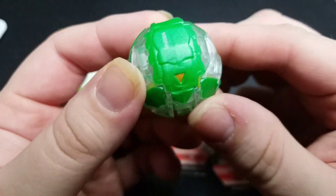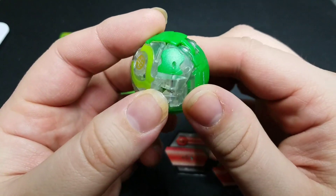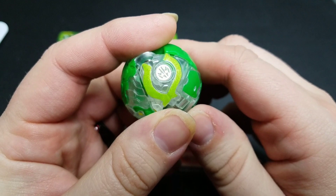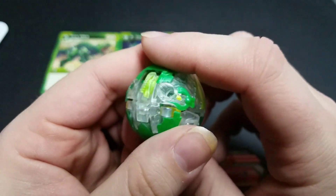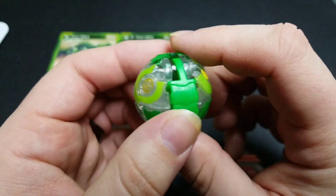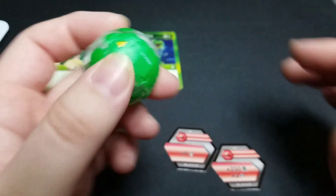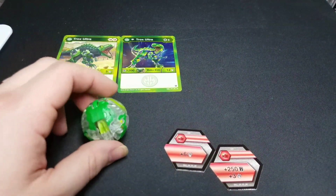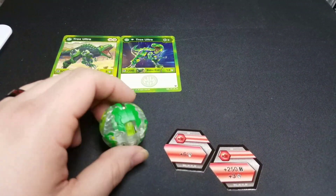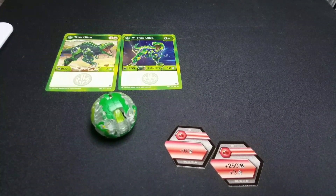Here we have Diamond Trox Ultra in his ball form. He looks so cool - metallic green paint with kind of a little sparkle to it in some places, and a gold Ventus attribute symbol that looks really really nice. That's really all for the ball form besides the fact that it's clear plastic and looks really cool. Let's go ahead and roll him out and see how awesome he is when opened up.